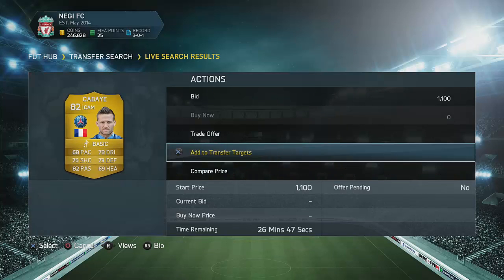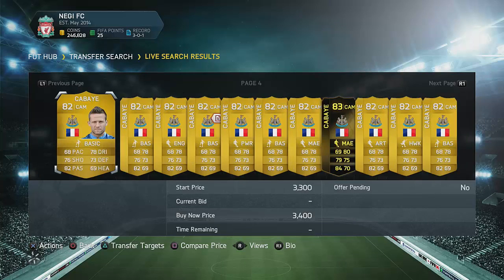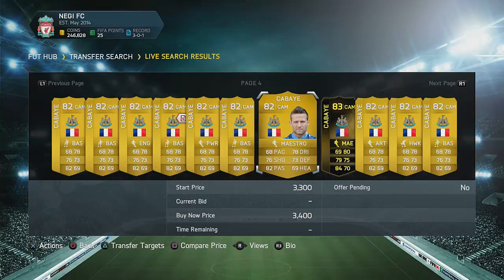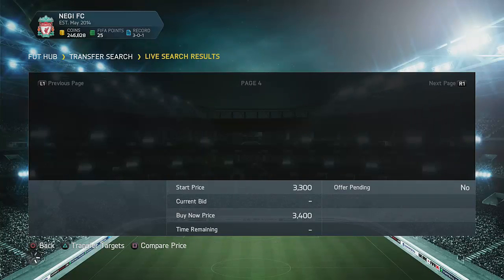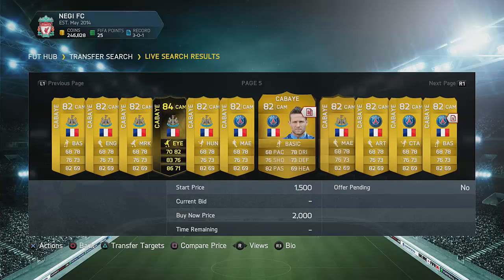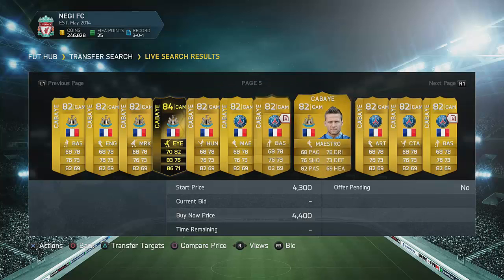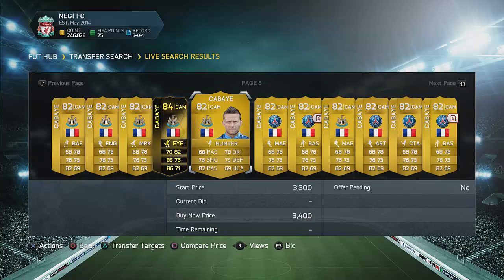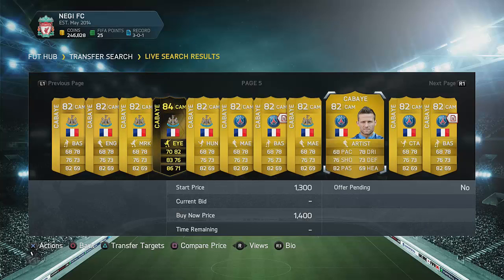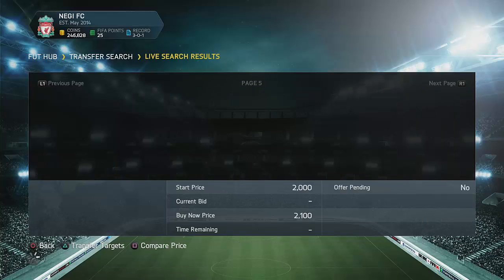So the cheapest one now we've seen is 3.4k — that 1.1k one aside. It's still around 3.4k. Sorry for the background noise guys, real server issues sometimes. There's some background noise right now. 2.3k right there, 2k — and this is the Newcastle version as well, but it doesn't really matter which club he's from. Look at these — we have a lot for like 3.4k.